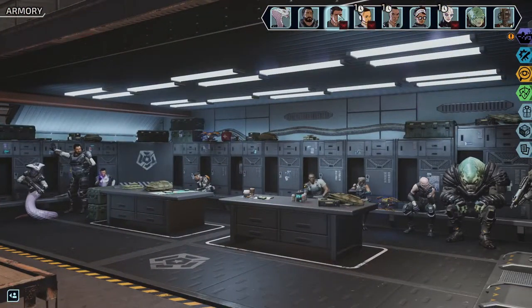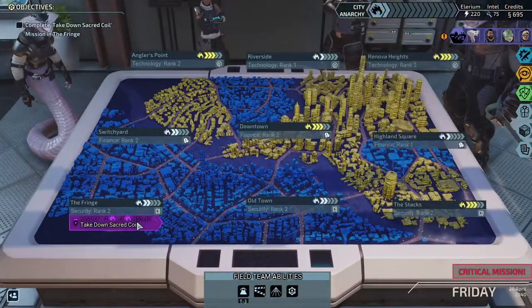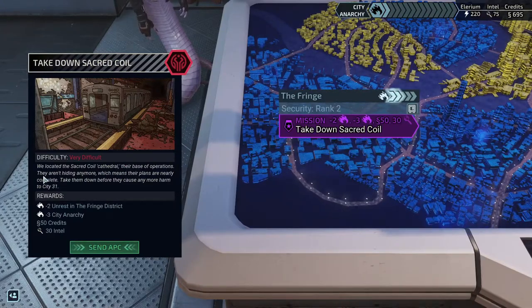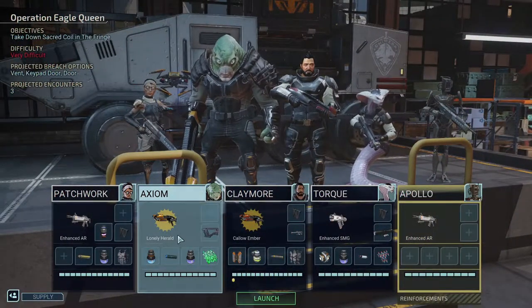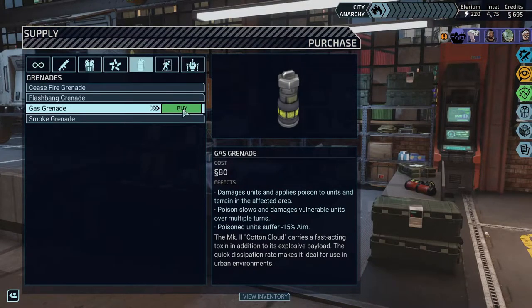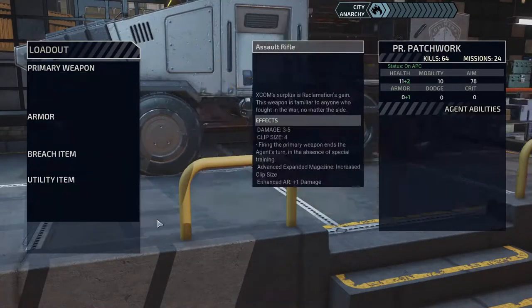Blue Blood is almost done with all his training, and then I think I'll put either Shelter or Zephyr back in. We have something researching mastercrafted pistols. We located the secret core cathedral — their base of operations — they aren't hiding anymore, which means their plans are nearly complete. Take them down before they cause any more harm to City 31. They're the ones who brought in the watcher thing.